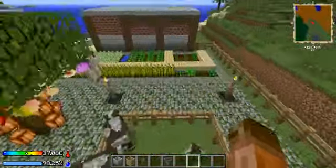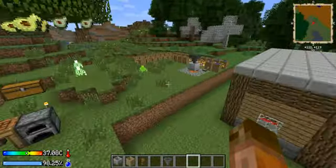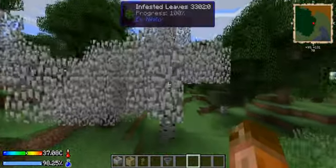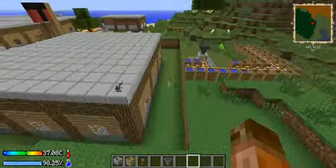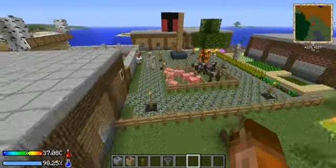For this setup, I do suggest making farms, or for a bigger machine you can use this. You can also get infested leaves and regular oak leaves — any type of leaves necessary — to actually fuel it.